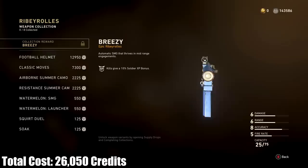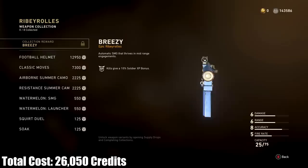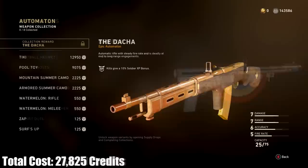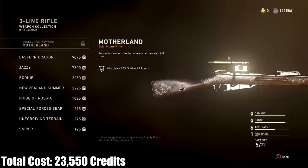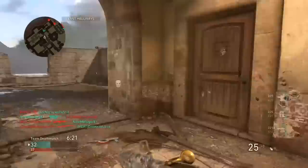Let's kick things off by looking at the three new weapons added with this event. The first is the Ribi Ruli Submachine Gun, which costs 26,050 Armory Credits. The second is the Automaton Assault Rifle, which costs 27,825 Credits. And the third is the 3-Line Mosin-Nagant Sniper Rifle, which costs 23,550 Credits. My recommendation, as always, is to prioritize completing the collections of the weapons exclusive to this event.